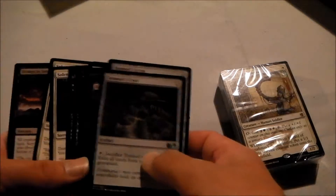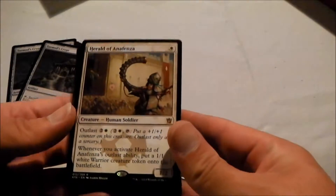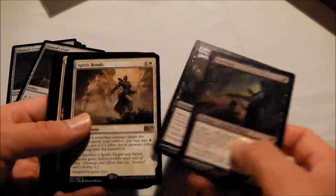I could just tell you what they all are, but let's move on. Right at the top here we have Herald of Anifaza, which I have probably said wrong. It's a rare Outlast creature, human soldier, very nice. Bloodsoaked Champion, human warrior, Raid, Spirit Bonds.